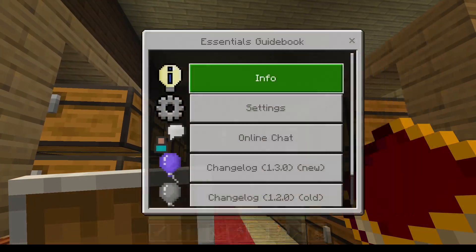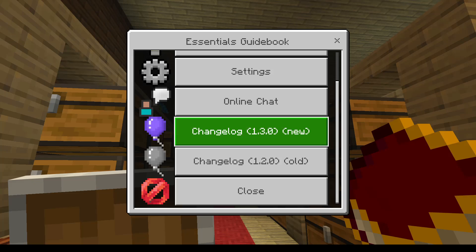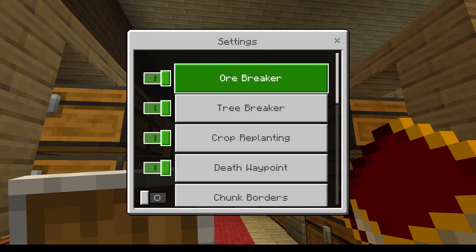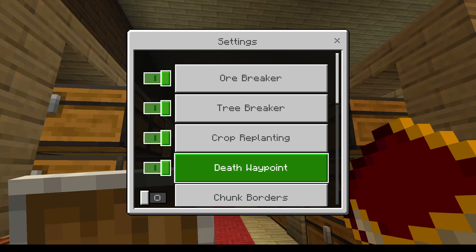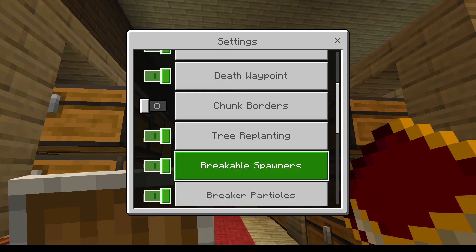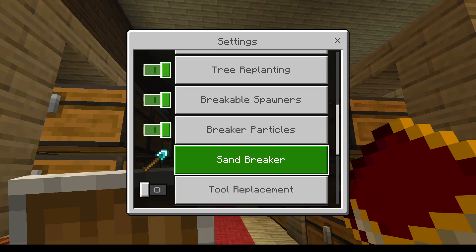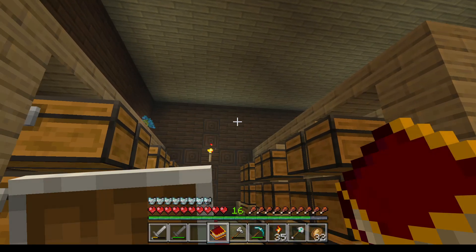There's so much you can do here. You've got some new things that have been added. If you go to the settings, it's got an oil breaker, a tree breaker, you can replant your crops, it's got a death waypoint, chunk borders, tree replanting, breakable spawners, breaker particles, and sand breaker. So you can break all these as well, which I'm going to put all on because I really like that idea.